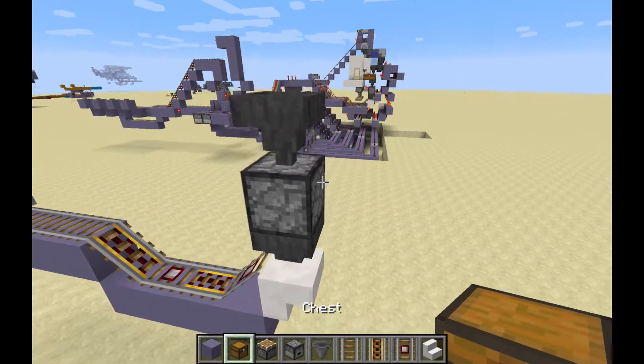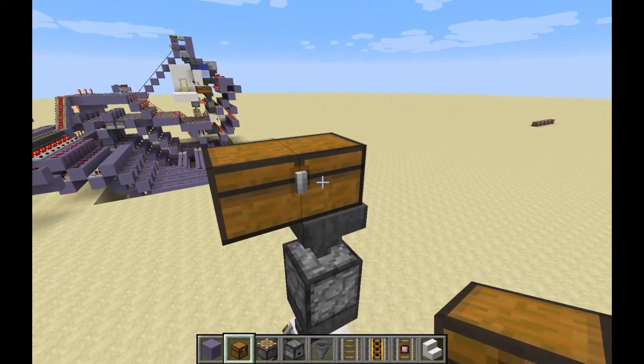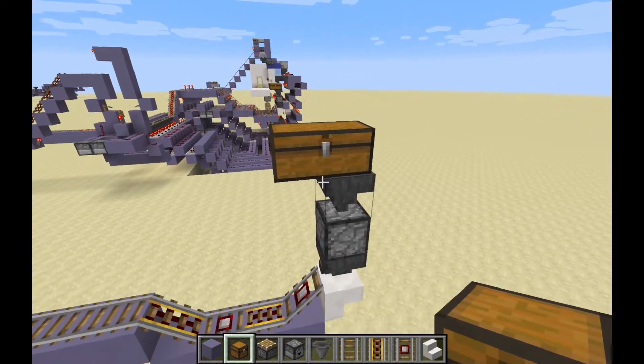From here, this is where your chest would be for your sorted item storage, probably right there — and this integrates with the rest of your base.